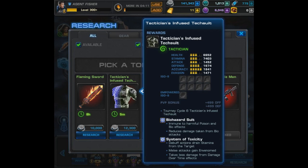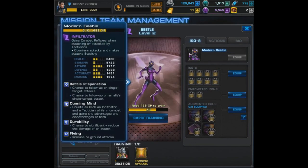For the main Adamantium reward, we received Beetle — a dual-class Tactician and Infiltrator. She begins with Battle Preparation: a chance to follow up on single-target attacks and a chance to follow up on an ally's single-target attack. Next, she has Cunning Mind, which basically restates how she's an Infiltrator and a Tactician with advantages and disadvantages of both. After that, she has Durability — a chance to significantly reduce the damage of an attack — and since she's a flyer, she's immune to ground attacks.